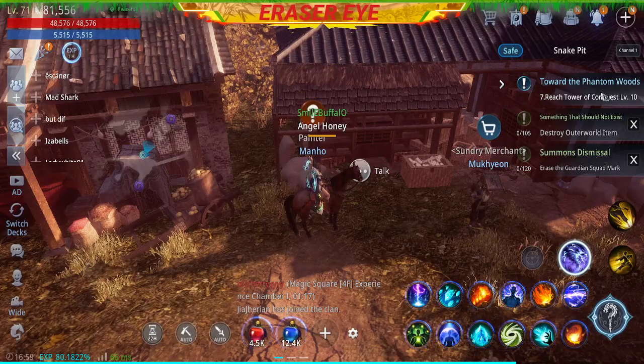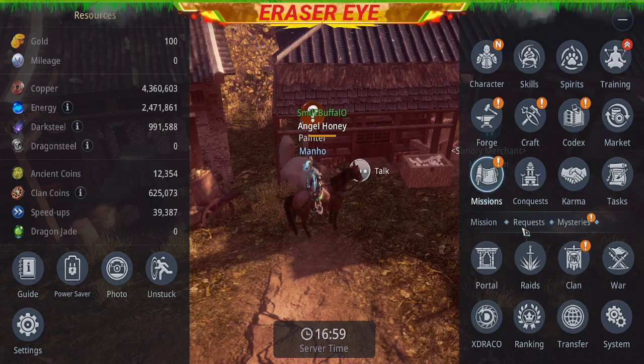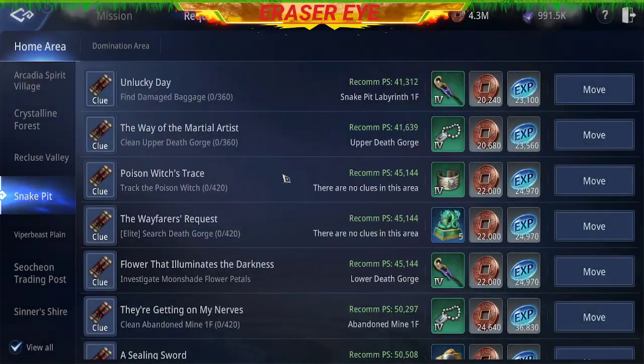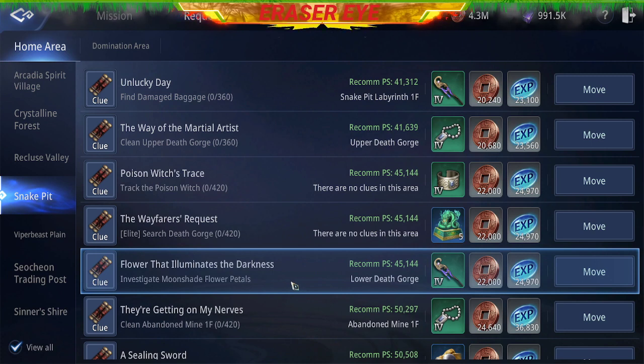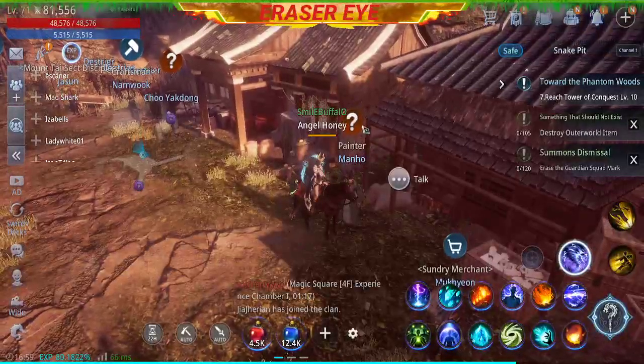Hi guys, this is Ray Sarai and right now we'll be doing another quest at Snake Pit. This time we'll go to Mission 3 Quests, and Flower that Illuminates the Darkness. Investigate Moonshade Flower Petals. Let's move, and we'll talk to the Painter Manhole.